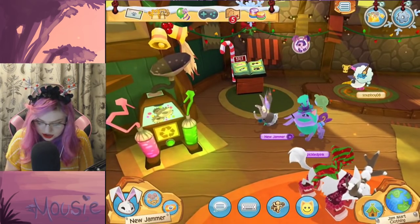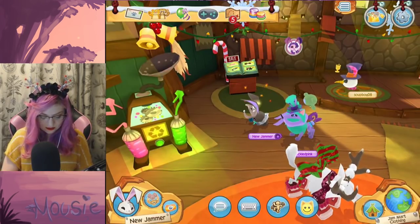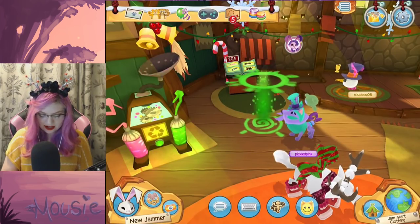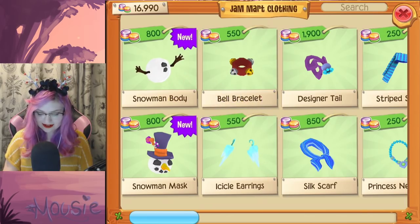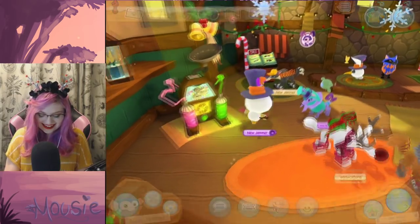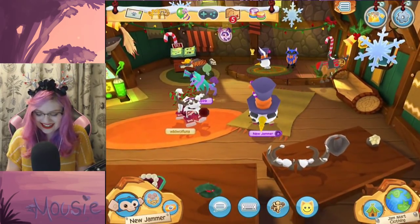Oh my gosh, that person has a snowman head! Is that new? Snowman mask and a snowman body! I think we need to change our monkey into that. Scooter the puppet, I've got a new outfit for you. What color? What should the mask be? It's basically a hat preference here. Let's go with just the normal one. Oh my gosh, look at you! Mr. Snowman! I love this!